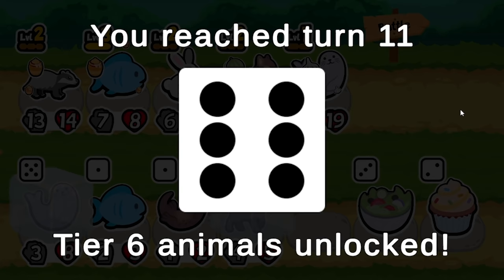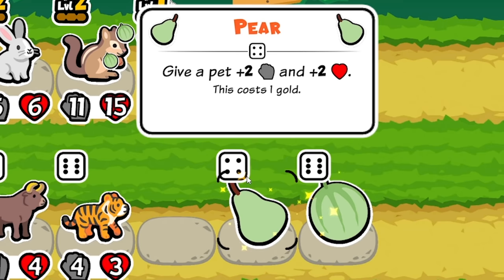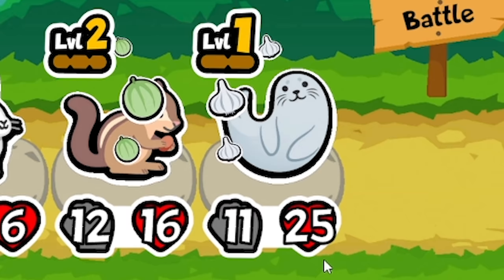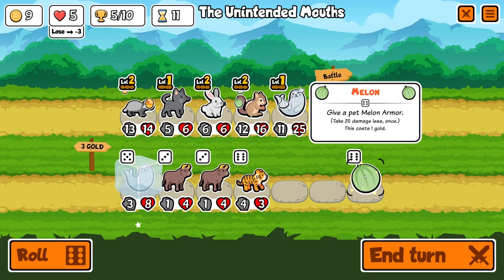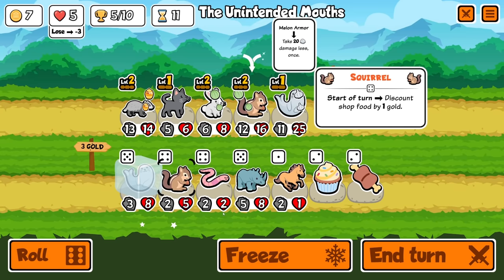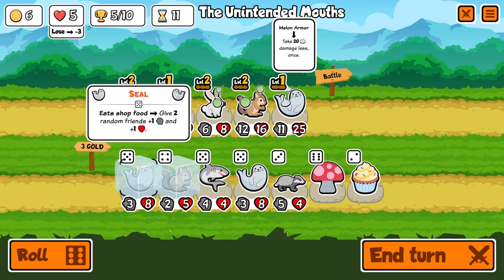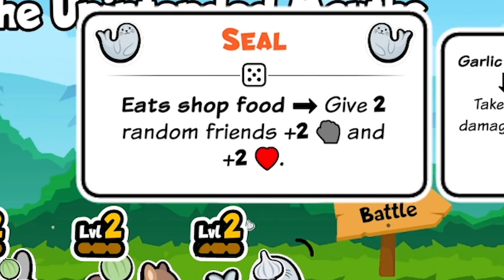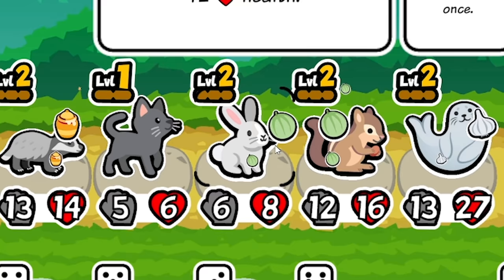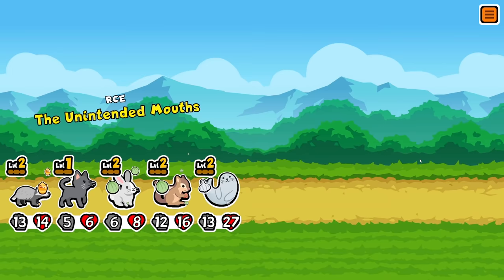Fish, you're being sold — that's three gold. We'll get the cat in. Now watch this: the pear gives two-two to an animal, goes onto the seal, he gets four-four because of the cat, then gives one-one to everyone, and then the rabbit gives him another two. He's up to 25 health. I got melon armor for one gold — shove that on the rabbit just because I can. Roll — didn't get anything great. I'll freeze the squirrel in case a level three squirrel makes food free. We've got six coins — let's level up our seal to level two. Now when he eats shop food he gives two friends two-and-two rather than one-and-one. Let's end our turn and hope our seal can do some damage.